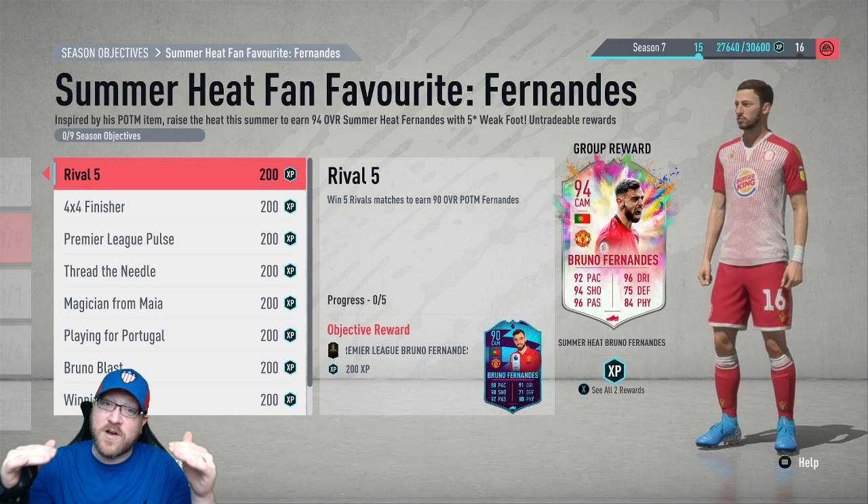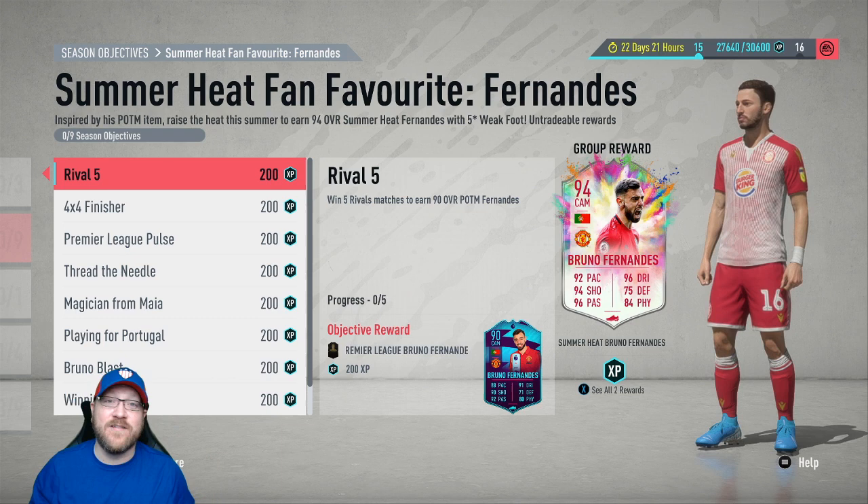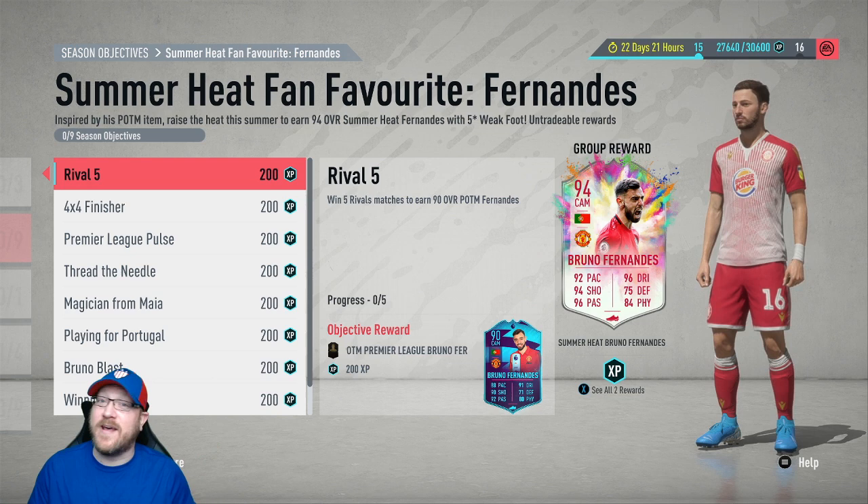It's also nice that if you do go through all of these, you're going to have a 90-rated Bruno Fernandes you can submit, a 91-rated Bruno Fernandes you can submit, and a 92-rated that you could put into an SBC while also keeping the 94-rated for your club. So the first one's very easy — just play however you play in rivals, win five matches, and you'll get that 90-rated Bruno Fernandes.